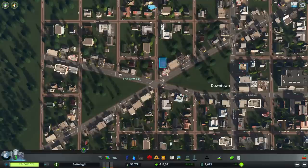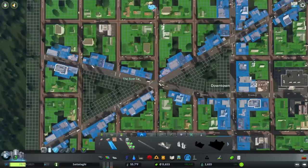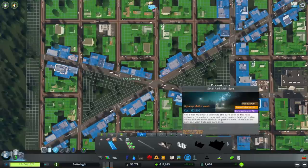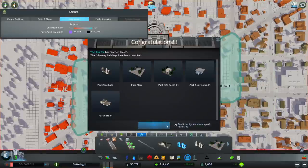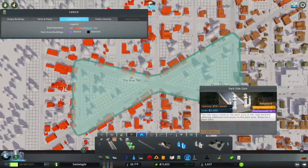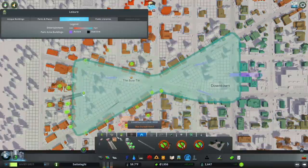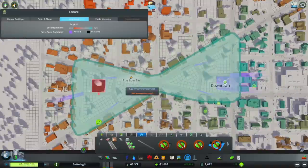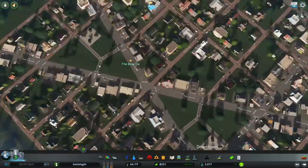Now click on Parks and Plazas and select the City Park tab. Now that we've defined a park area, the next thing we need is a Main Gate. Let's go with the small one and place it on Broadway across from 9th Street — this starts our new park off at Level 1. Click OK and select the Park Side Gate. We'll place a few of these strategically near intersections and connect them with Park Paths so Sims will have a few shortcuts through the park. Then we'll place a park plaza in each triangle to push the entertainment level over the threshold to reach Level 2.